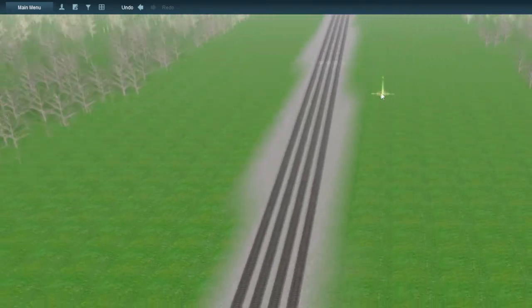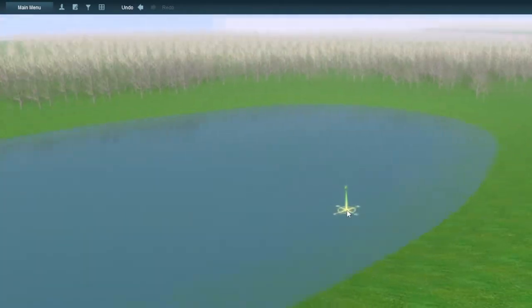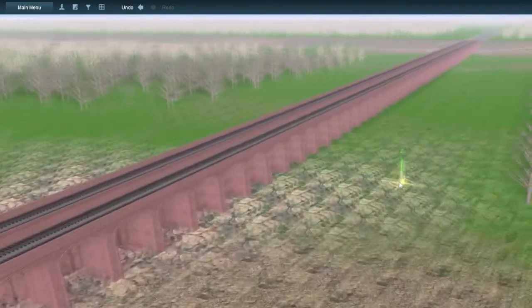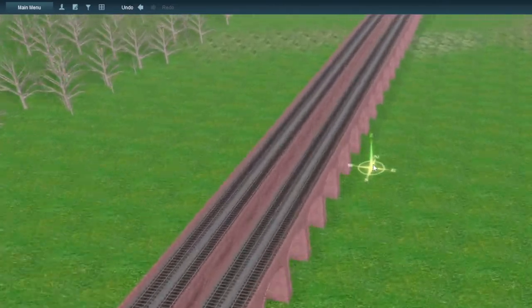So we go down to the main line, and then there's a little pool of water over here that I added because there was just a blank space from putting all the trees down. And then there's this ravine that I made absurdly long, so of course there is an absurdly long bridge.